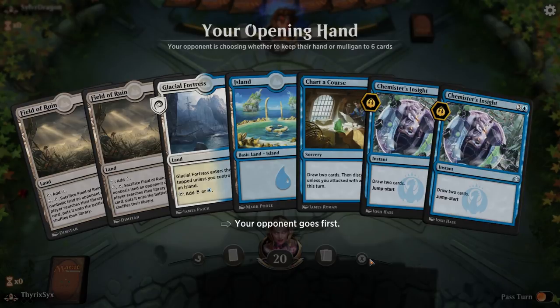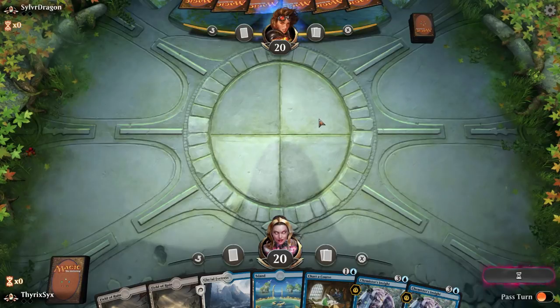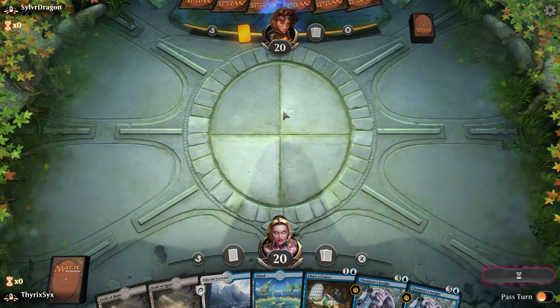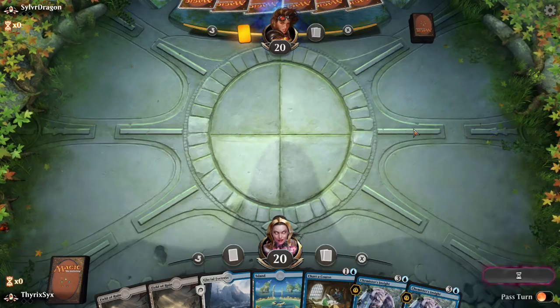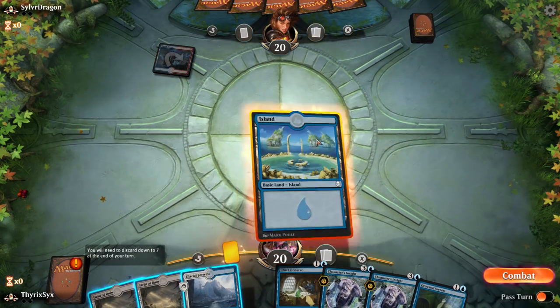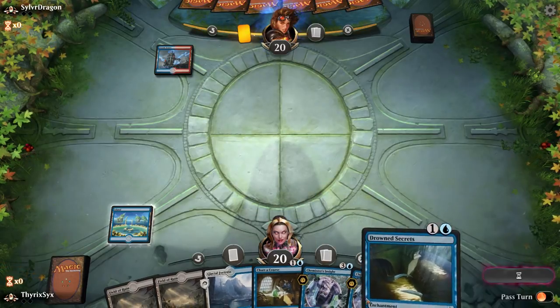This is a hand — sure, it has cards in it, I'll keep it. Our opponent mulliganed. Don't be mono red — mono red going first is very hard for this deck to beat, some might say impossible, but I'm not one of those people. What are you playing? It's Chandra, so there's a decent chance — alright, blue-red. Possibly drakes. If my opponent doesn't have a counterspell on turn two and I can get this Drowned Secret down, it's going to be delicious.